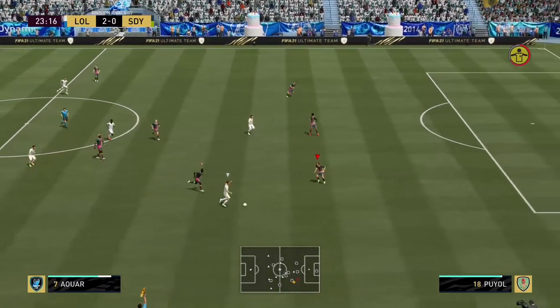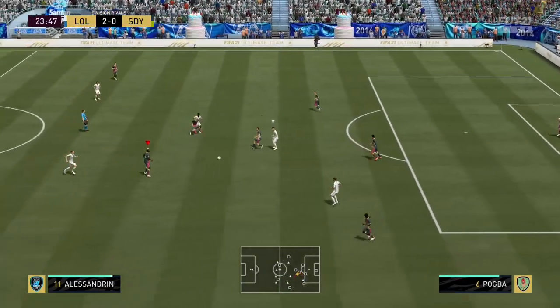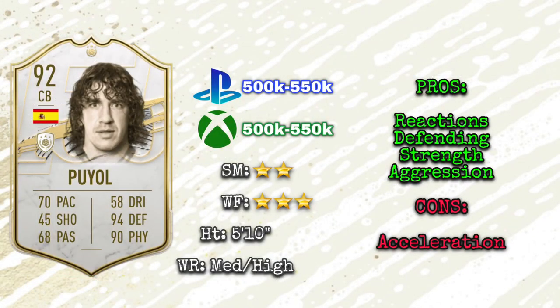He's also got 95 stand tackle and 91 slide tackle — a very good tackler. He's very strong as well, with 93 strength. Despite being a smaller center back, he's very tanky, which I think is very unique. And then the 91 aggression, which is very good to have for your defenders. It allows him to win those extra tackles and extra duels. So physically I thought he was very strong and very tanky, which I liked.